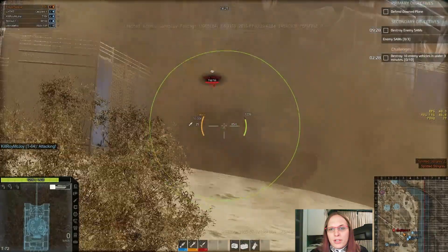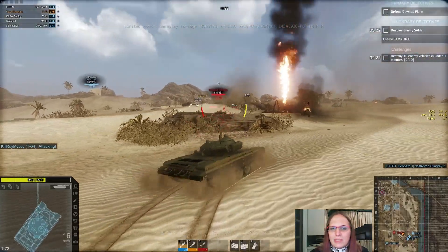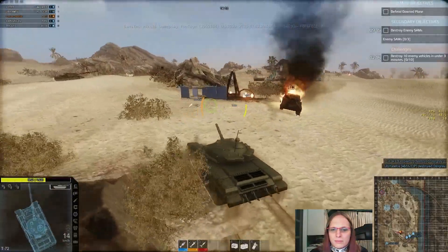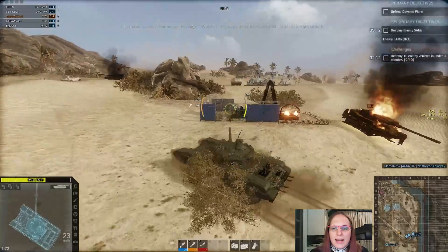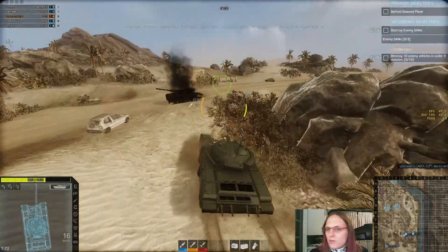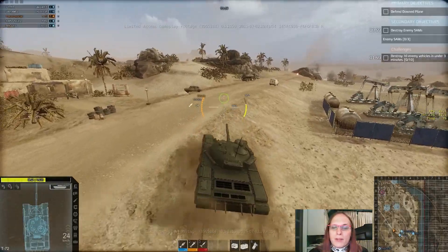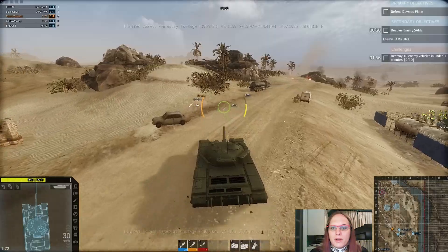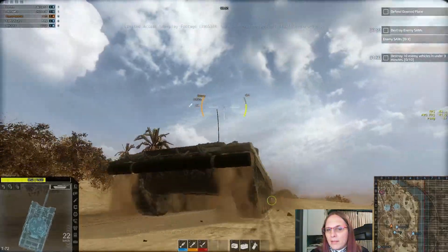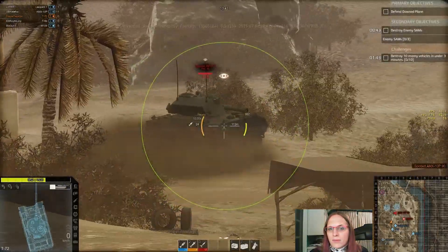Mr. Stingray, I do not appreciate your shenaniganry. I rolled lower than 499 - oh wait, I'm firing SABOT. I forgot to switch to HEAT. And I got pinned on the turret. Both of those shots were through the front of my turret. The gun mantles are not modeled - they need to be modeled. MBTs already have too many weak points as is. Do not take away the one feature of being in an MBT and that's your armor. Please, model the gun mantles.